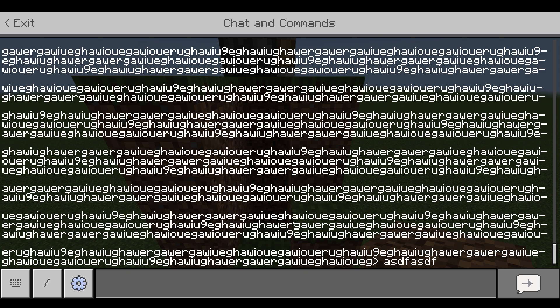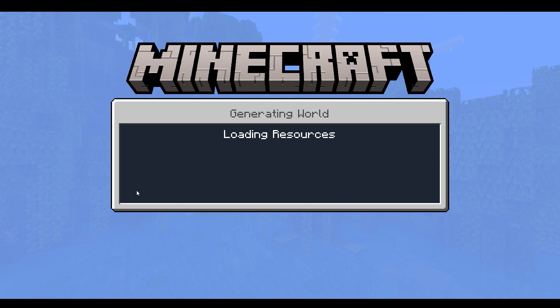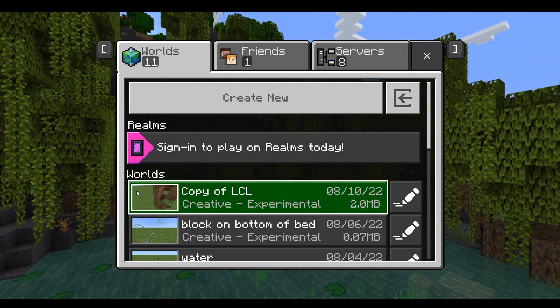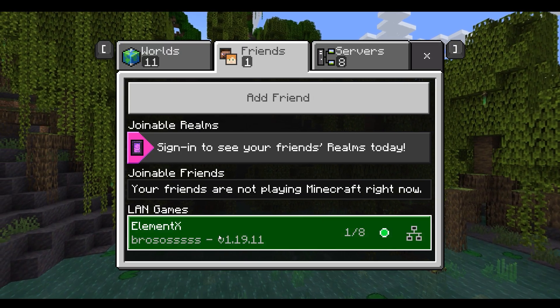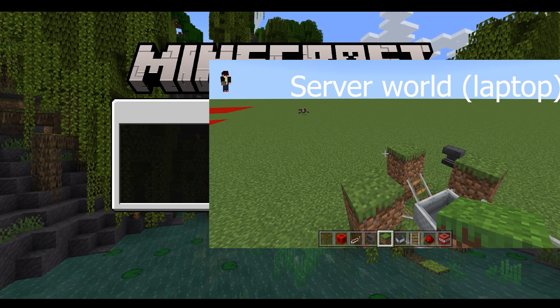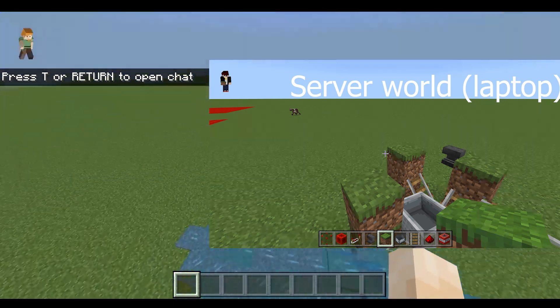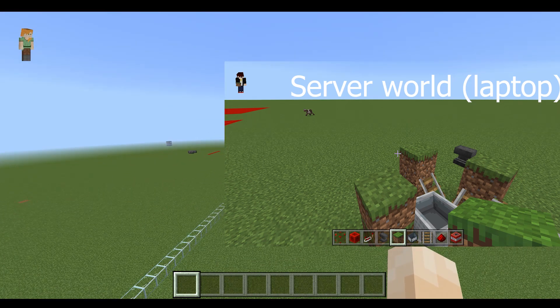No freaking way. I'm gonna join a Minecraft server with my username and then I'll try to shut down the server. So I'm gonna be joining my laptop world using my desktop and let's see. My laptop is completely done because I have joined this world and whenever I join this world, my laptop has to say this player has joined the world and my player's name is extremely long. So my laptop's fan is going crazy right now and it's frozen.